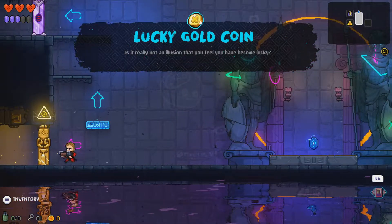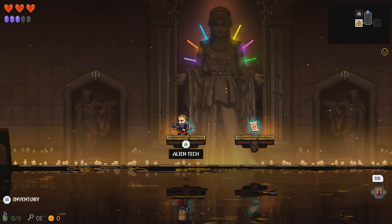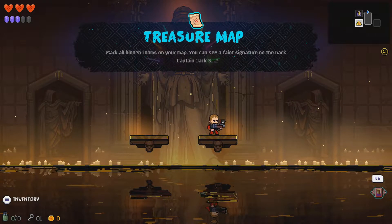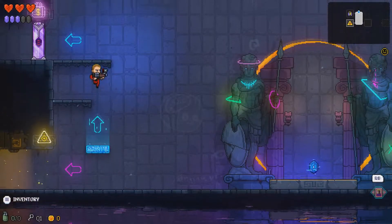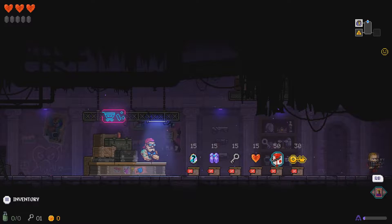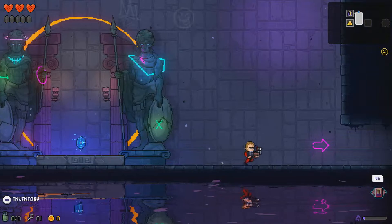I'll take my lucky gold coin, of course. All the rooms we require right now are just here. We've got the treasure map or alien tech — let's go for the treasure map. Mark all hidden rooms on your map — okay, very nice, we know where the hidden rooms are.